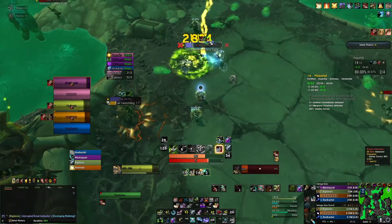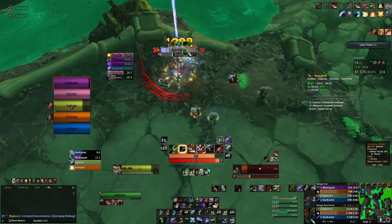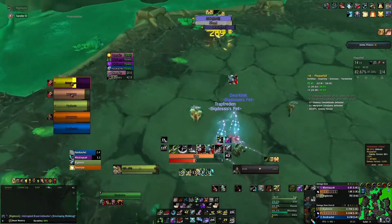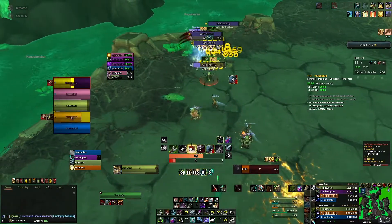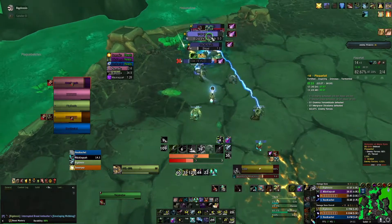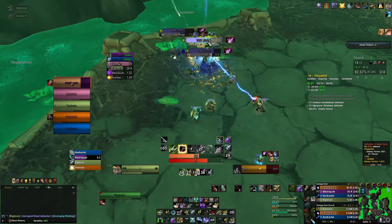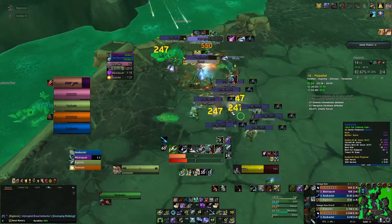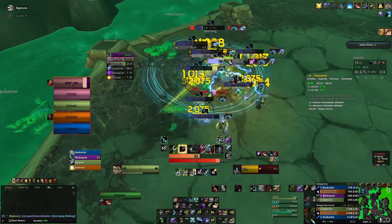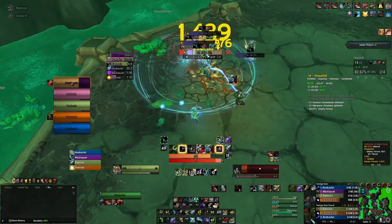Stacks sadly dropped. Here I use Bestial Wrath and we go right into the next pull, so it's okay but not great - could have used it a little later. The tank feared them which was really nice. I used Flare there - not really necessary because they spawned right on top of us, so everyone knew where they were.